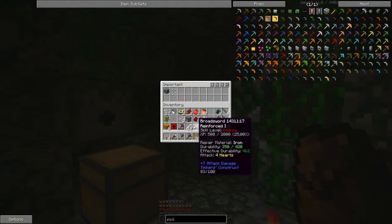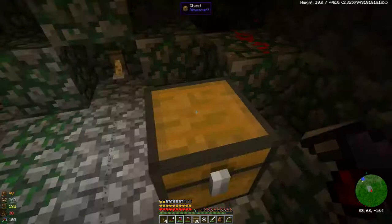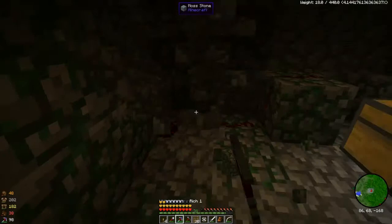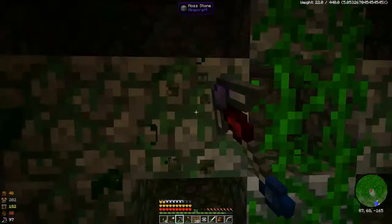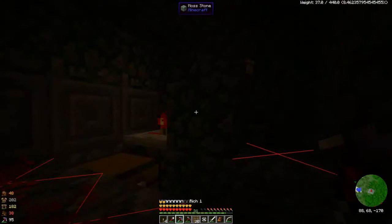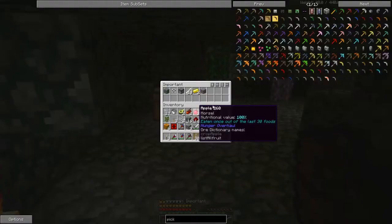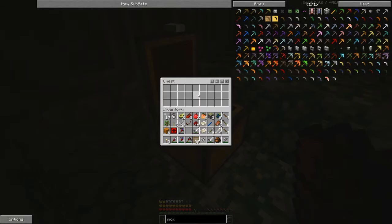Got to try and get out of here before nighttime. I've got redstone. I really wanted the mossy cobblestone, but I'll take the redstone too. There should be pistons back here — I want them too.